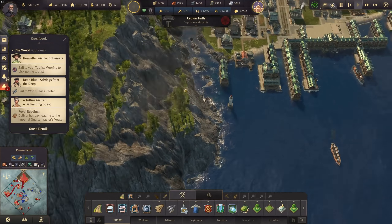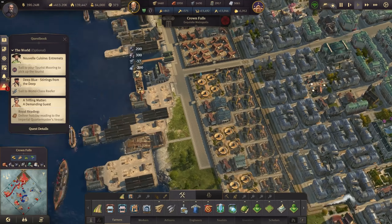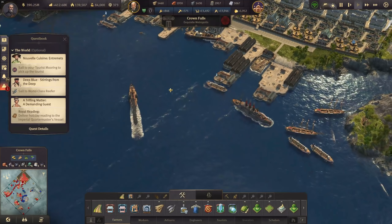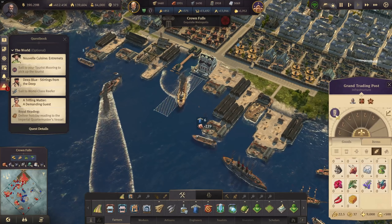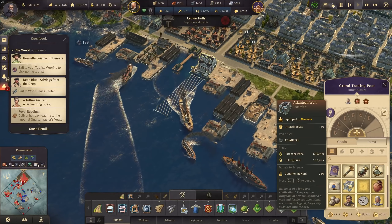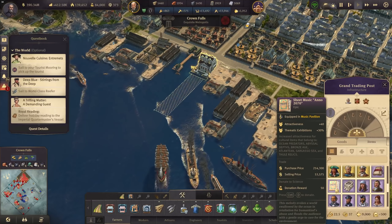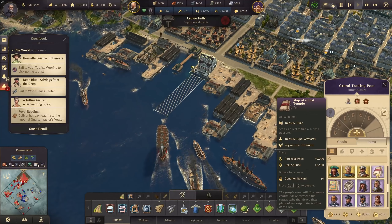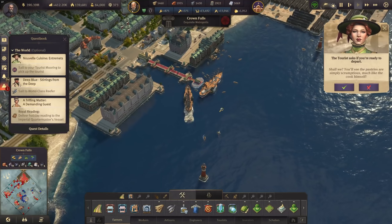I would rather finish these things first. The royal reading — a trifling matter — that's something I've been thinking about. I think we just have to deliver one book; at least one viewer suggested that in the comments. Any book seems good enough. Let's see what we have in Crown Falls. We don't have the best books — we have some parchments, sheet music, a map of the lost temple. We might just try a few things or just purchase a book.